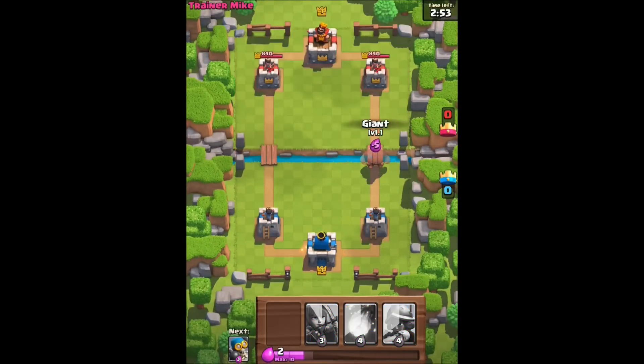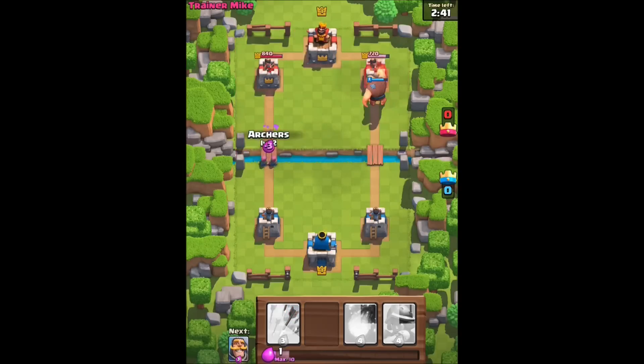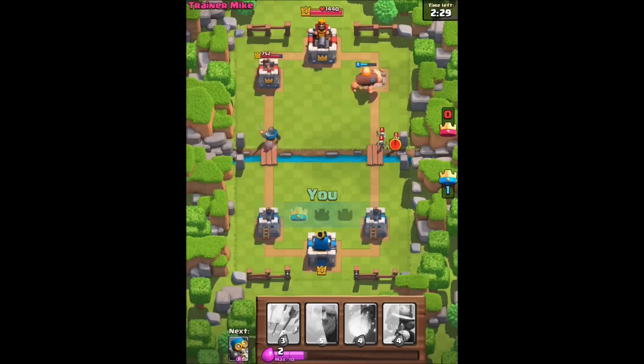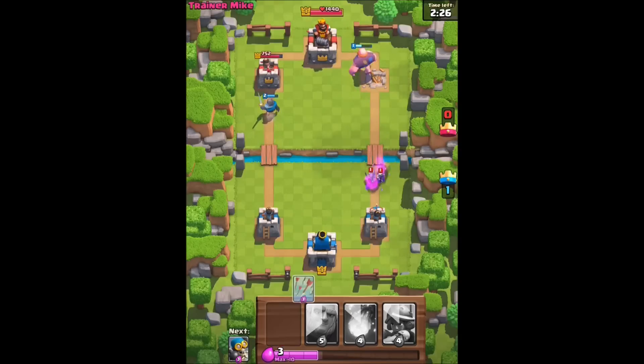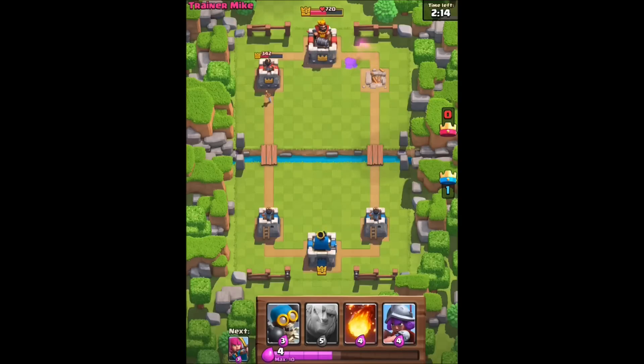We'll start with a giant — because why not. I'm going to send the bomber up the other side. They're not being very aggressive. I'm guessing they'll become aggressive in time. Let's give some support over here. That bomber's already dead. I should have sent the knight. Yeah, the giant is just kind of going. I'm waiting for elixir now, and I'm going to use arrows on them.